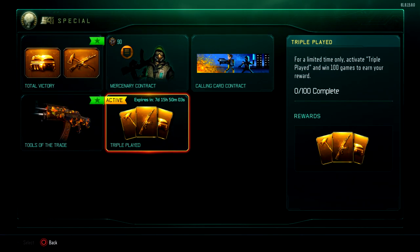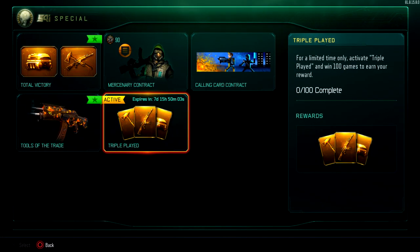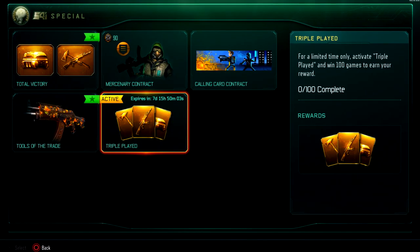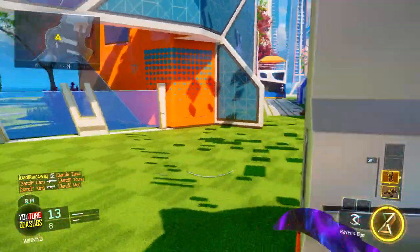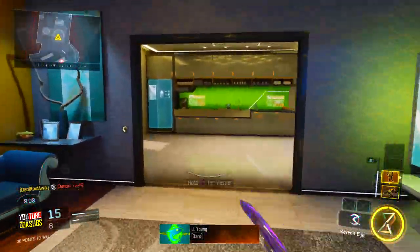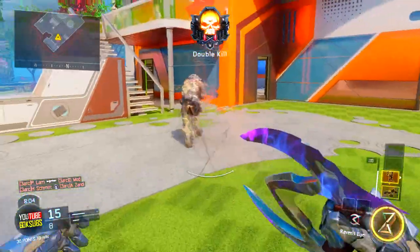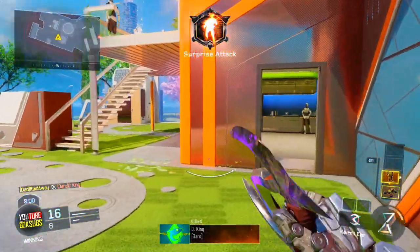If you head into the Contracts part of Black Ops 3 and go into Special, there is a new special contract. It says right here: 'For a limited time only, activate Triple Play and win 100 games to earn your reward.' So basically, you win 100 games and you're rewarded with the Triple Play bundle — one ranged weapon, one melee weapon, and a 10-pack rare supply drop bundle. Completely free, but you have to put in the work.